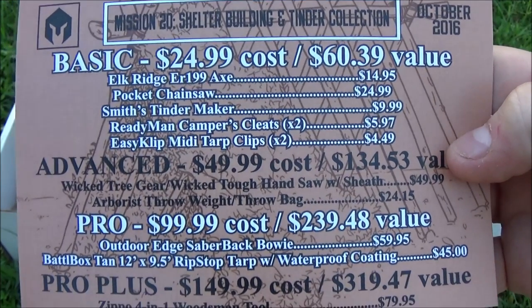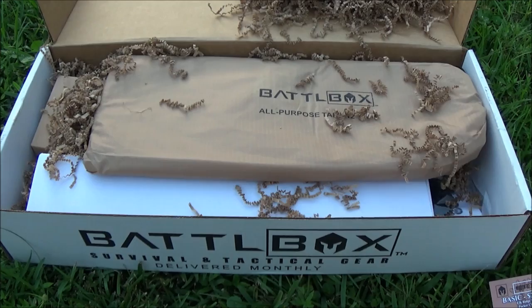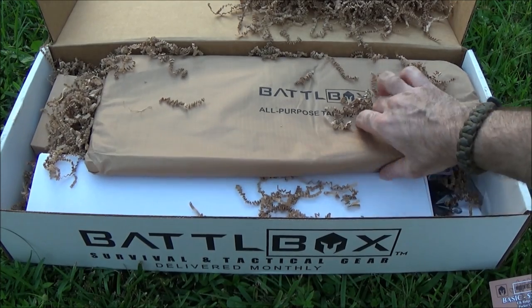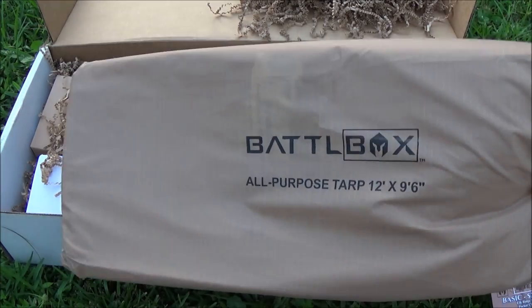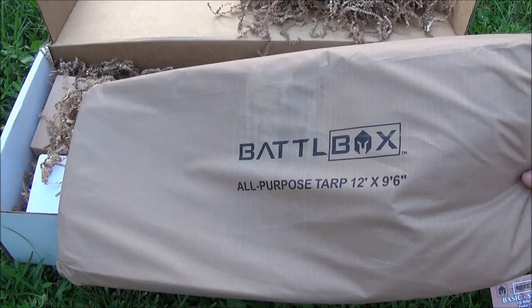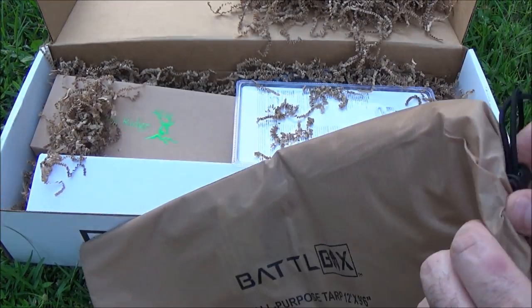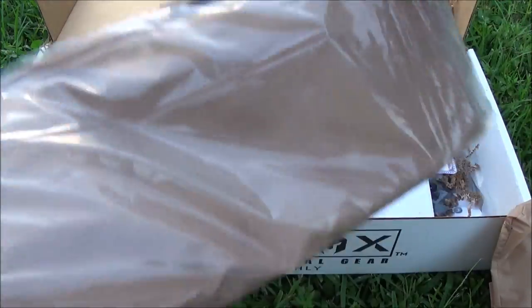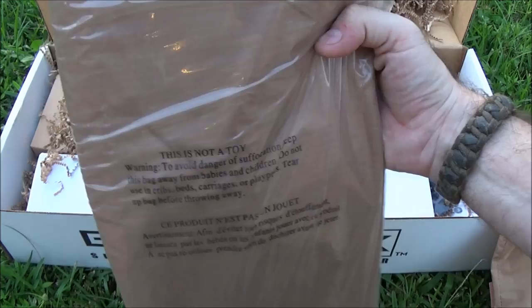Trying to get a shot of the whole packing card so you guys can see. To start with, in no particular order, we'll go with what comes in the box. This is the Battle Box all-purpose tarp — just a general tarp, desert tan kind of color. Great to have if you're going to make a shelter.